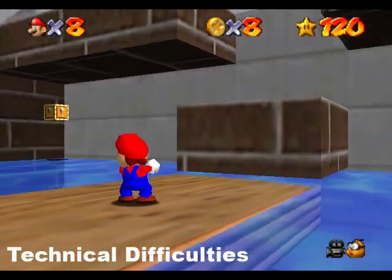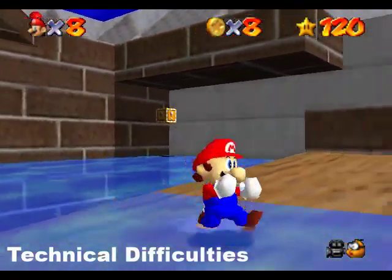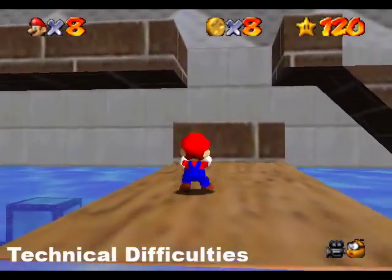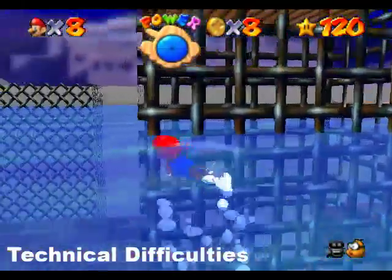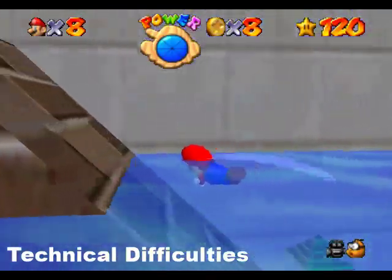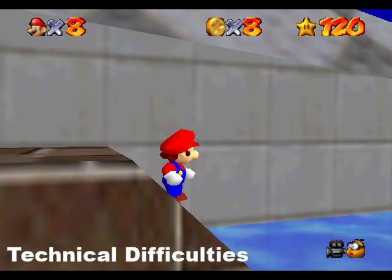Sorry if my voice sounds a bit funny — my nose is kind of clicking as I'm talking. So, getting the crystal is basically luck-based upon Mario re-entering the level by teleportation. That's kind of a pain in the butt. Luckily, I have save states. But technically, this could be done on the console — you just go back, grab another Chukia, and you do it all over again.